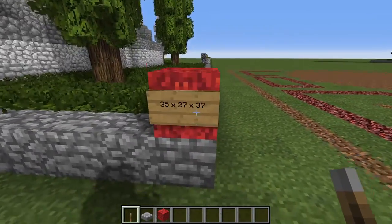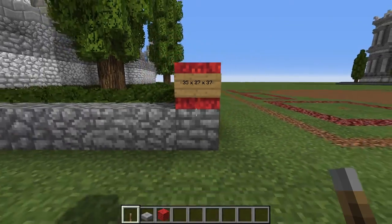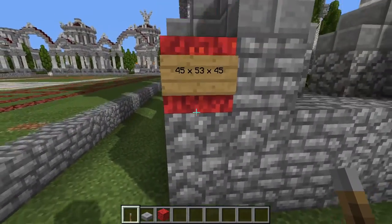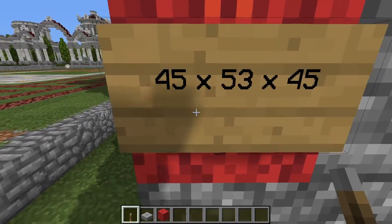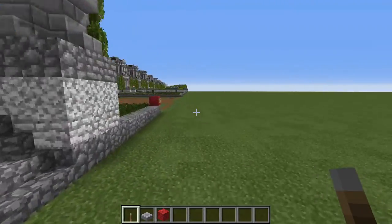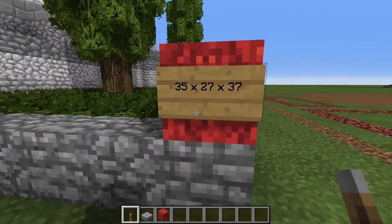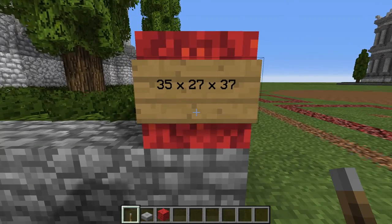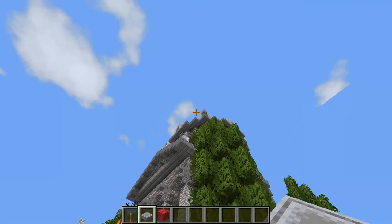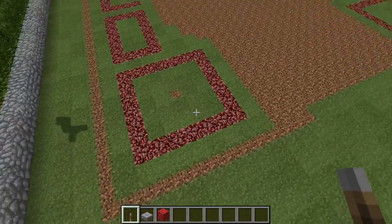The dimensions for the building are as follows. For the regular version it is 35 by 27 by 37. For the deluxe model, which we will get to at the end of the video, it is 45 by 53 by 45. For the first one you want to mark out a big rectangle of 35 by 27, and it will be 37 blocks tall.